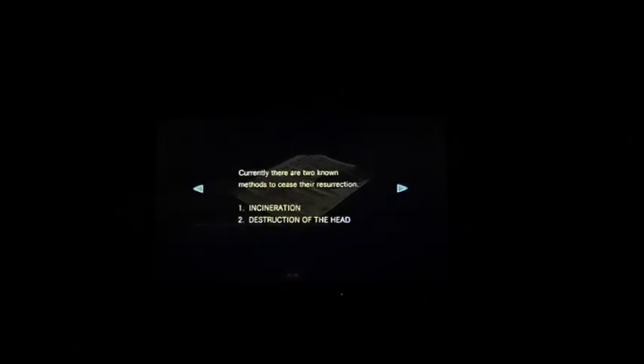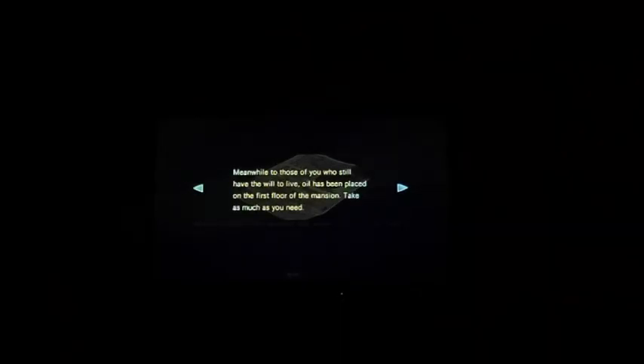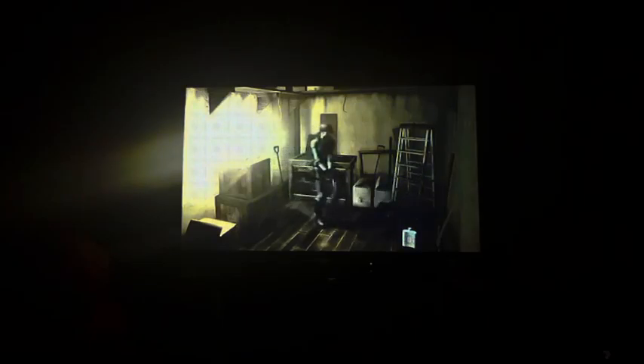Oh, a document — Special Instructions for the Disposal of Dead Bodies. 'We have new information regarding beings that may appear dead but can come back to life. There are two known methods to prevent resurrection: incineration, and destruction of the head by smashing or shooting. Further methods will be notified. Oil has been placed in the floor of the mansion — take as much as you need to burn them. You'll need something to light it with, which you'll need to find yourself.' Thanks game — oil and a flask, but we'll find a lighter in the zombie apocalypse.